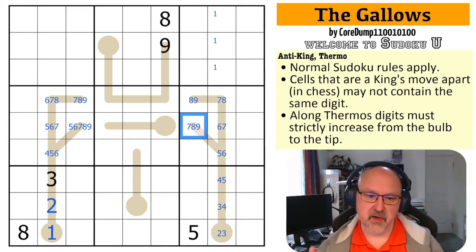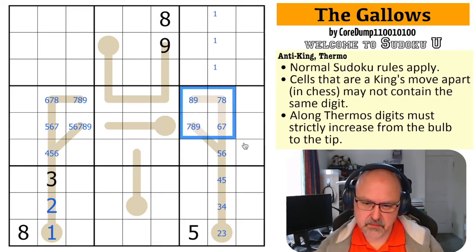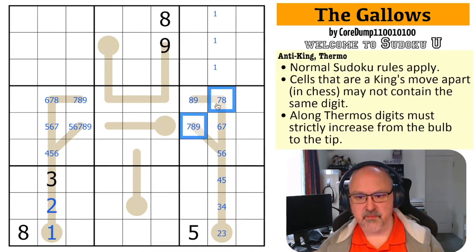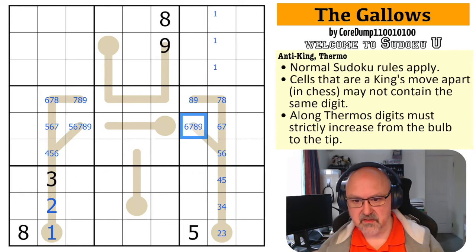This has to be seven, eight, or nine — so this is a seven-eight-nine triple, this is the six, this is the five, this is the four, this is the three, this is the two. But wait — if this was a seven, this would be an eight, this a nine, and that would have no fill. Actually, why can't that be six? It can be six — so I made a mistake there. Six, seven, eight, nine would break that, so this has to be five.